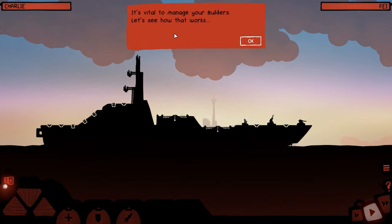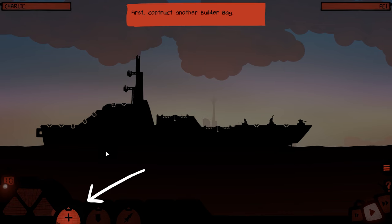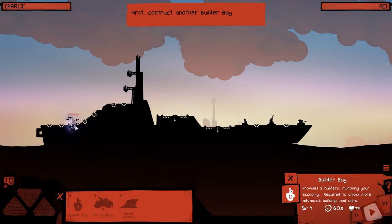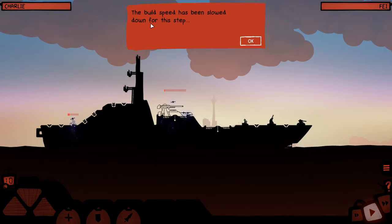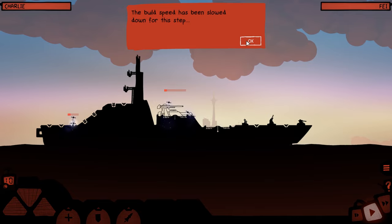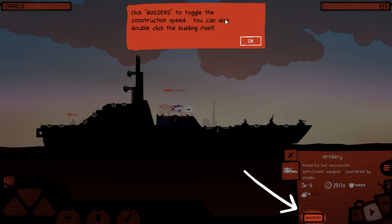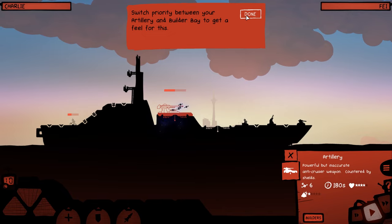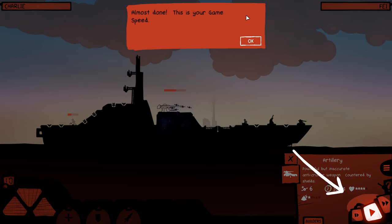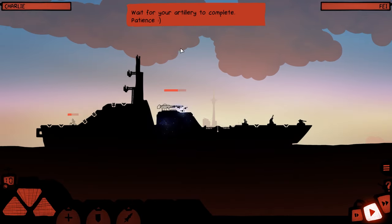Nice, you just defended your cruiser. It's vital to manage your builders — let's see how that works. First, construct another builder bay. Artillery — and the build speed has been slowed down for this step. Click on the building, click builders to toggle the construction speed. You can also double-click the building itself. Switch between your builder bay to get a feel for the speed.